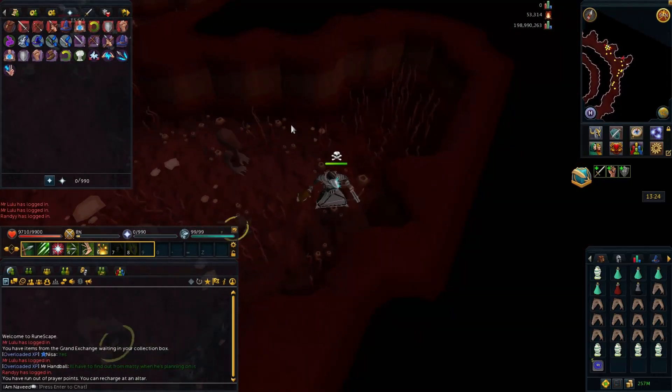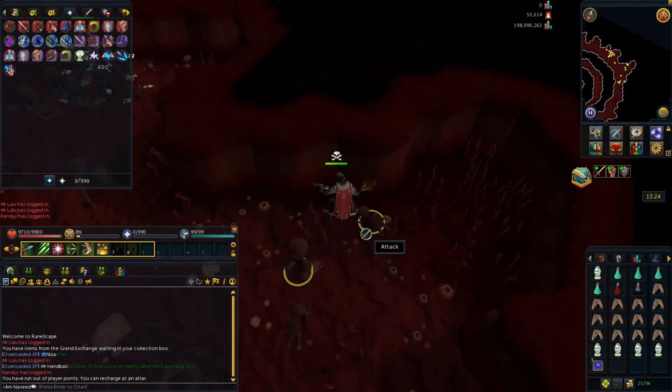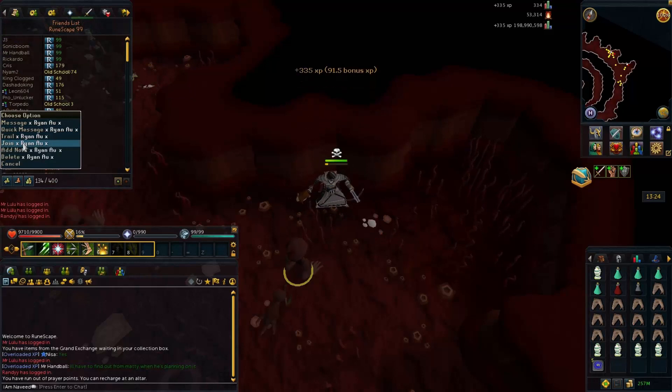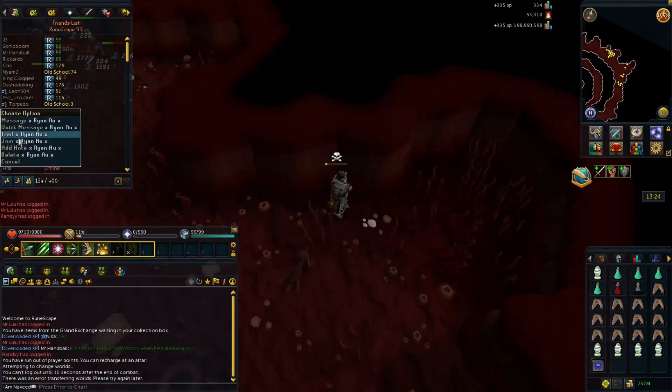In case you travel into a world, enter the Abyss, and it's full, all you have to do is head to the south of the Abyss. As you can see here on the south west there's a little safe spot where, if you notice the world is full, you can actually quick hop so you don't have to leave and then come back and check the world again. This might be very handy for those of you that use this method quite often.